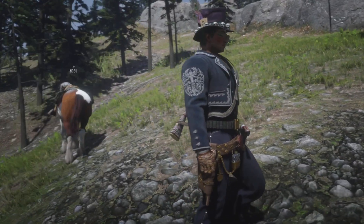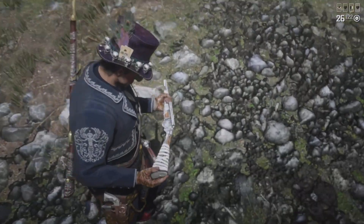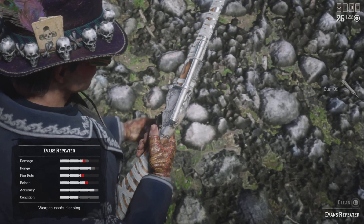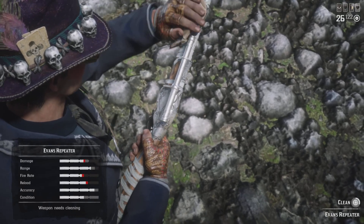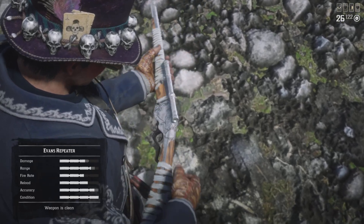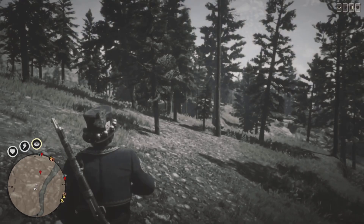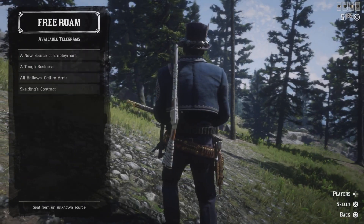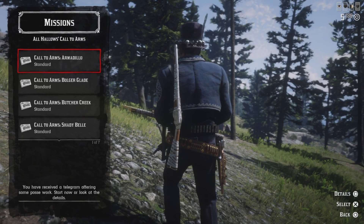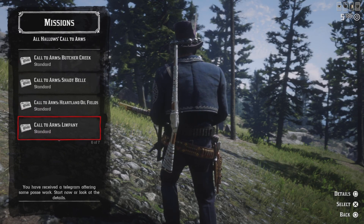When you're using the AFK method, just check back after two or three hours and you should notice your pass has leveled up significantly. The second method is definitely the best one - it's the Halloween Call to Arms. It's a limited-time event giving out two times XP and two times payout. If you just complete two waves, you should level up your pass once or twice.